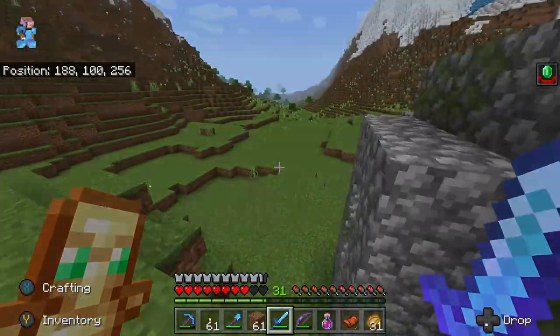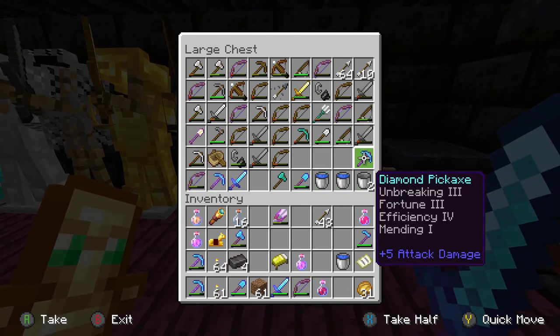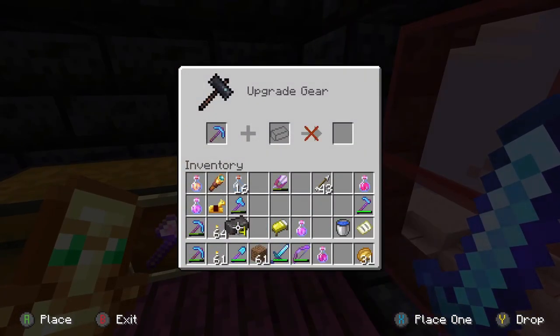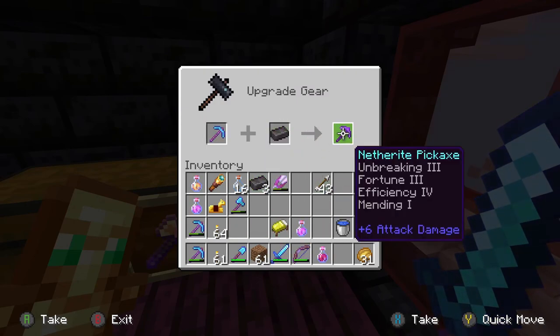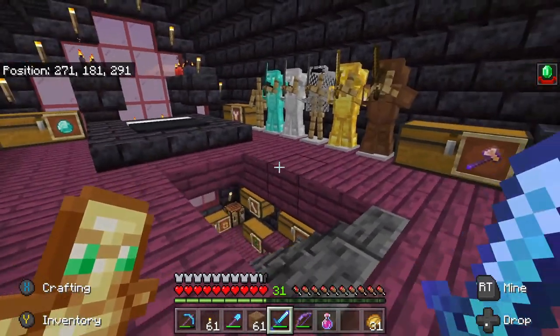I also want to make my first netherite tool, and in this box I have the perfect specimen. Look at this pickaxe - isn't it perfect? Let's go ahead and grab it, put it in the little tool bench here, and we'll put our netherite ingot in there. Oh look at it - that's the right one. And there we go - our first netherite tool. Hopefully next episode I'll have full netherite armor. I'm going to be looking sexy.